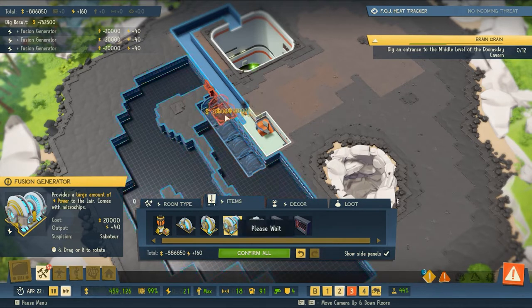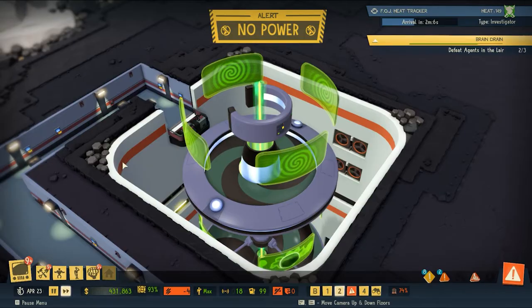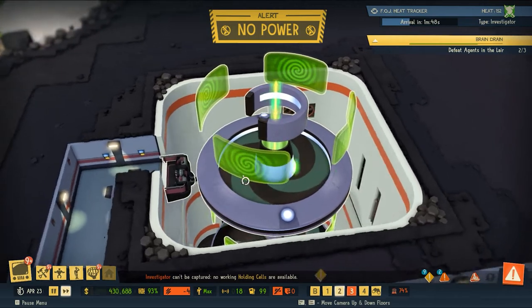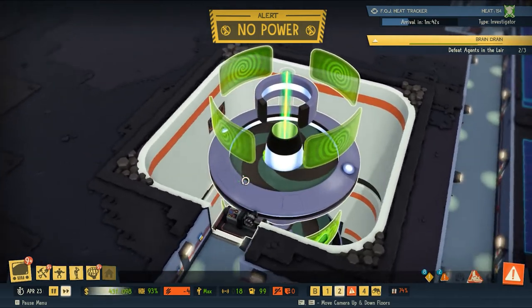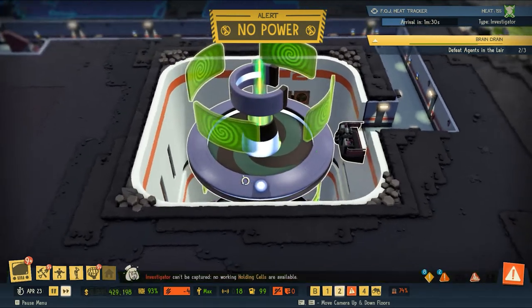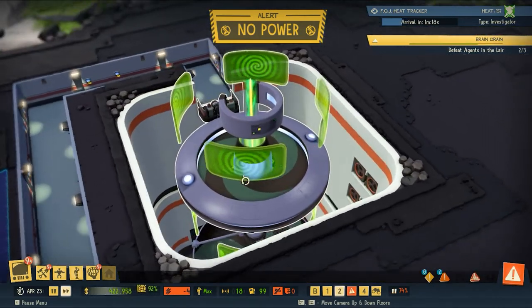I'm going to start filling this space with these larger fusion generators and we'll see how many we can fit in here. This is the second level of our Void Machine. It looks like a lightsaber shooting up through the middle of this thing with multiple projection screens surrounding it. This thing is very cool.